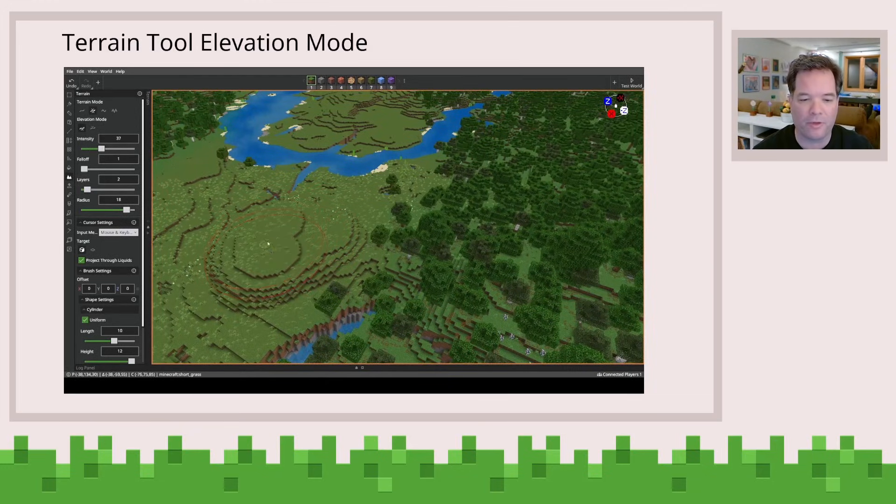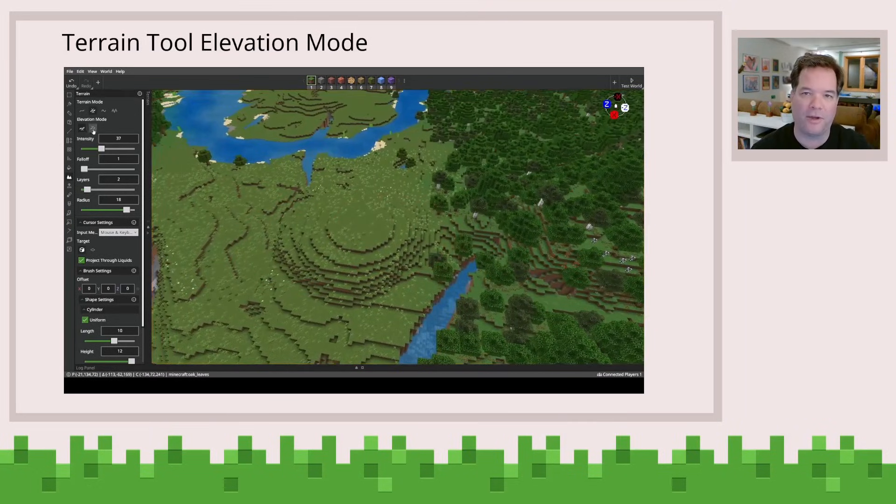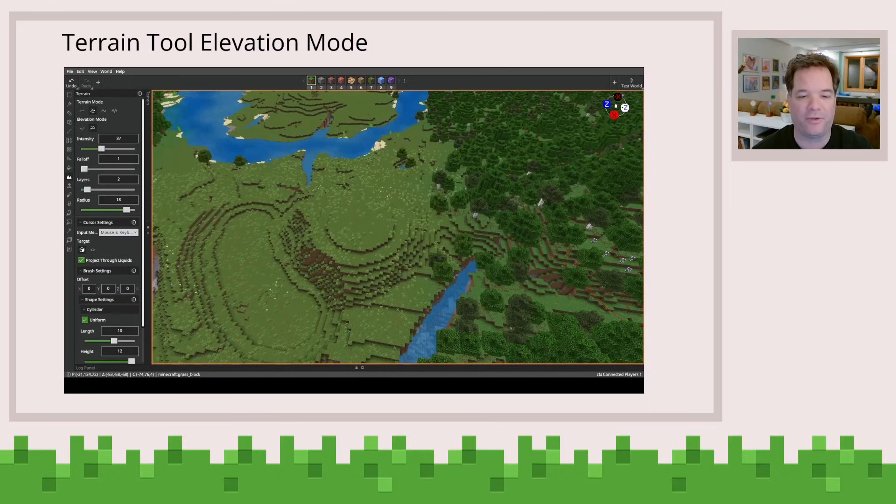It's fully configurable in terms of whether you want to go up or down. You can also configure how intense it is — how high the hill will fill or degrade underneath your cursor. So it's a nice little tool for basically making hills and valleys.